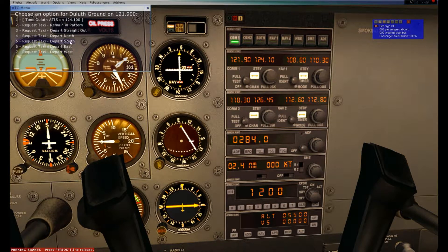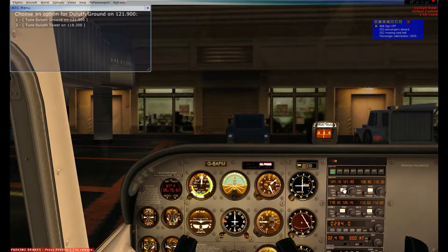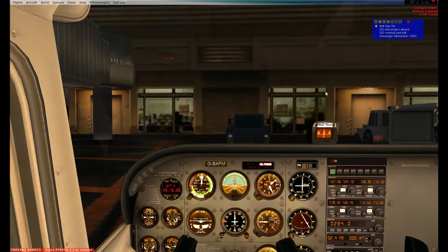They also said we have new ATIS information — Whiskey — the last one I got was Victor, so we might listen to that. I'm going to acknowledge the taxi clearance. Everything on the new ATIS is the same. I turned on my fasten seatbelt sign and hit Shift+E — the main exit door is closing. I'm going to hit Control+P to release my parking brake, and then Shift+P for the pushback. I now have a pushback going for my aircraft.